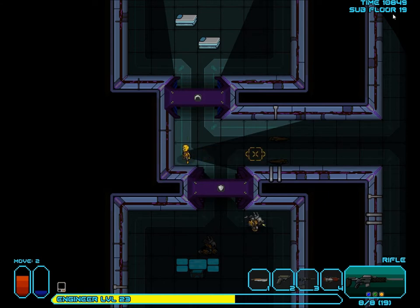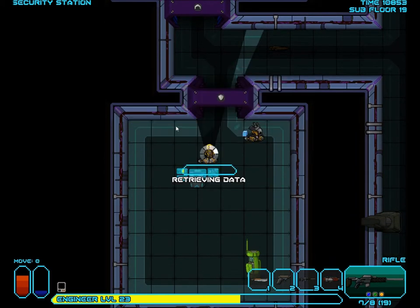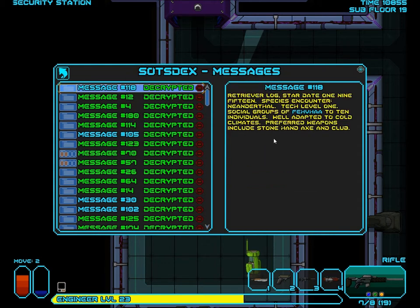That was by far the easiest security room that I've had so far. And that was the most redundant statement I've made in this Let's Play. I will decrypt this with a near 100% chance. Retriever Logs, Stardate 1-9-15. Species encountered: Neanderthal. Attack level 1. Social groups of blank to 10 individuals. Well adapted to cold climates. Preferred weapons include stone hand axe and club.